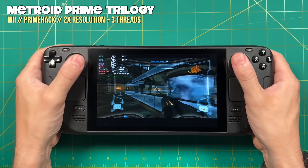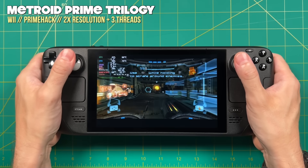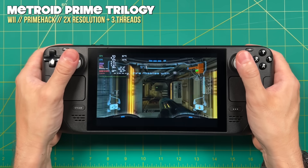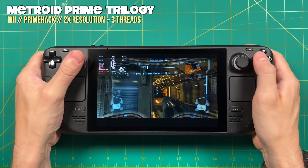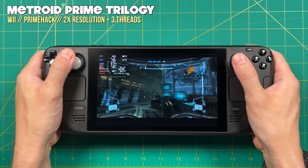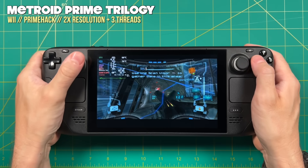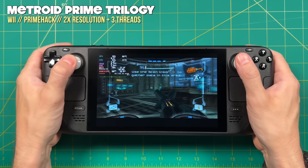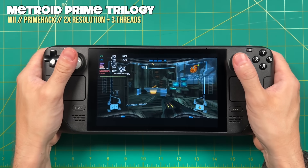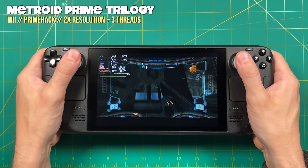EmuDeck will allow you to install PrimeHack. PrimeHack is a fork of Dolphin that allows you to use dual analog controls with Metroid Prime. I'm running the Wii version of Metroid Prime Trilogy at a 2x resolution with threads reduced to three, and it's running great. I have an entire PrimeHack guide on my website and it will apply to the Steam Deck version as well. If you watched the most recent Nintendo Direct and were frustrated they still haven't announced a Metroid Prime remaster, this will be the next best thing — you can play these games at 720p on the Steam Deck and they look great.